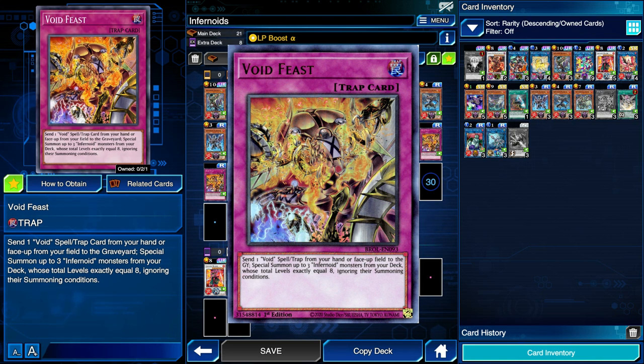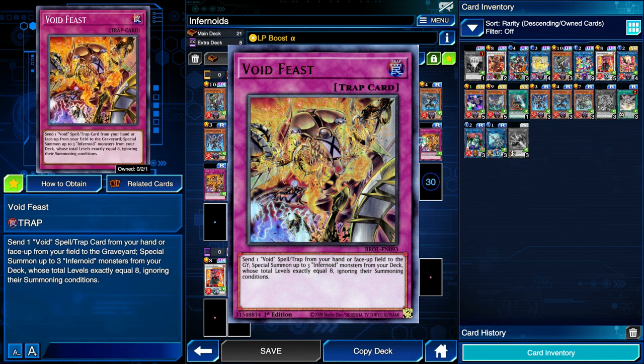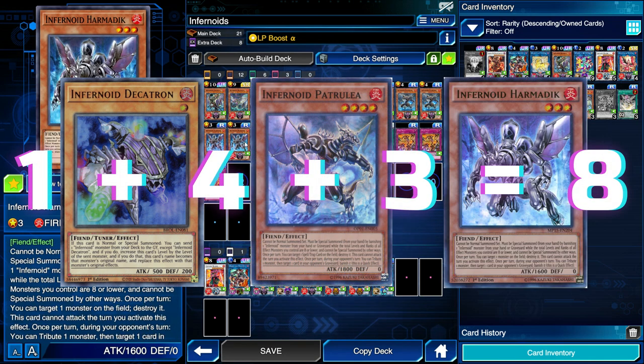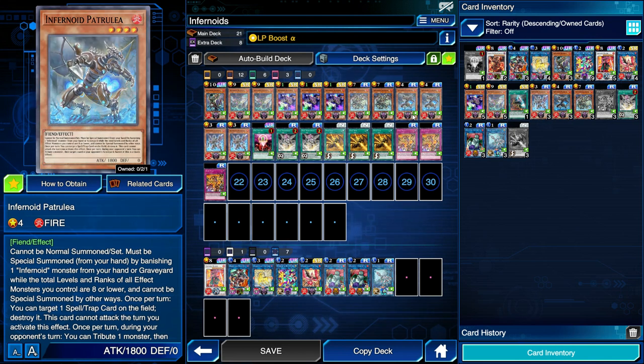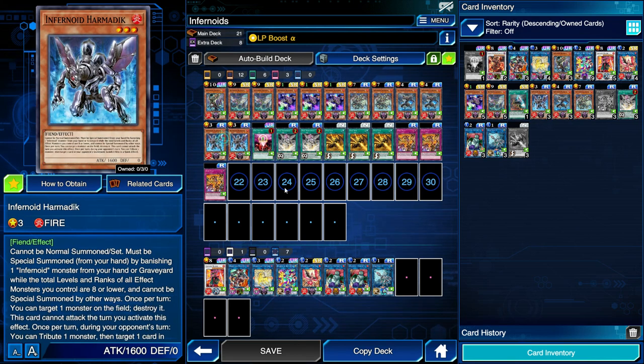The main one we're going for is Void Feast — a normal trap that sends one Void spell/trap from your hand or face-up field to the graveyard to special summon up to three Infernoid monsters from your deck whose total levels equal exactly eight, ignoring their summoning conditions. Void Feast doesn't care about their banish requirements; it just special summons them from the deck. The most common combination is level 1 Decatron, level 7 Satesemis, or level 1 Decatron, level 4 Petrullia, and level 3 Harmadik.